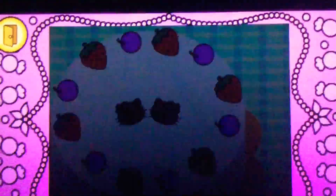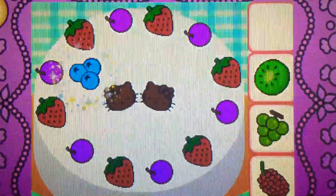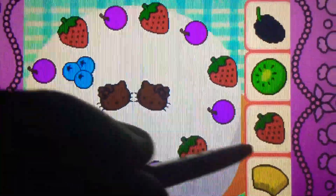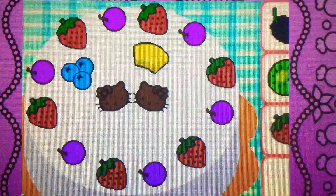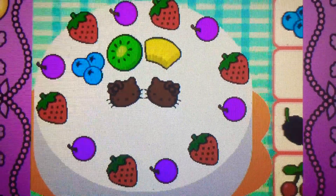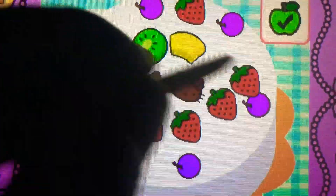Let's go! Drag the blueberries on top of the correct spot. They're blueberries, they're blue. Drag the pineapple on top. Yes, it's a pineapple, it's yellow. Drag the kiwi on top. Cool, it's kiwi, it's green. It's bonus time! You can drag to rearrange the toppings. Tap the check mark when you're finished.